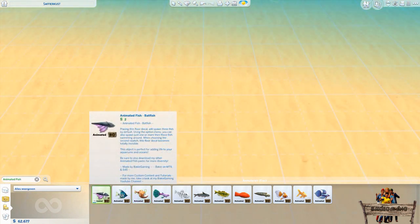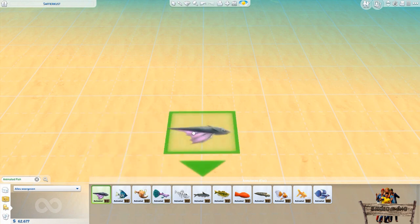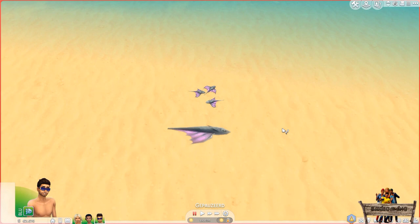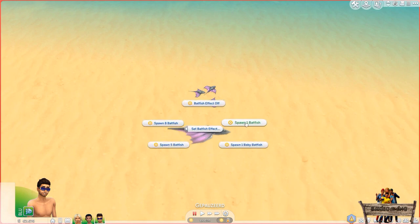You don't need to use the invisible version that often, and I will show you why in just a moment. First I would like to show you how to activate all the different fish effects. By default all floor decals will spawn 3 fish immediately after placement, in this case above the beach for better visibility. For the other options go to lift mode and hover your mouse over the floor decal so the interaction symbol will appear. Click the object and an interaction named 'set effect' — in this case 'batfish effect' — will appear.